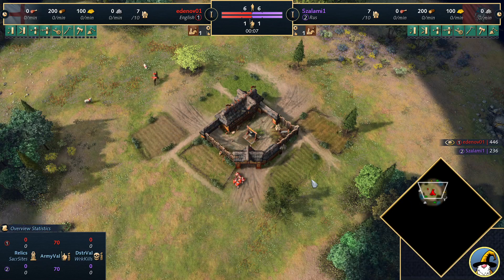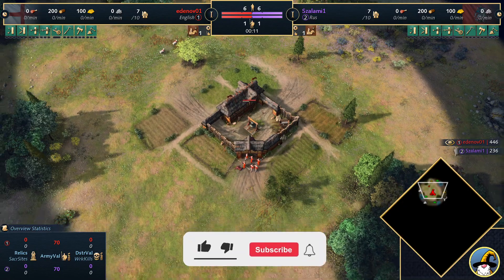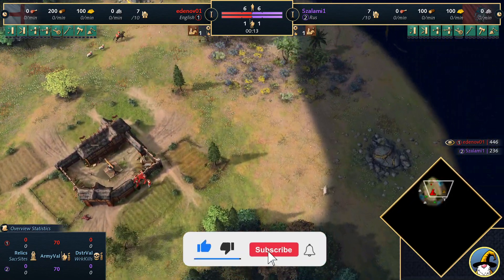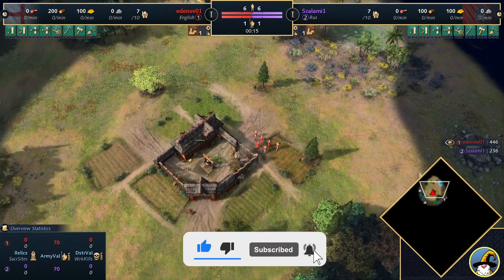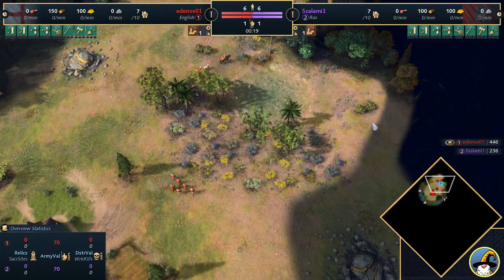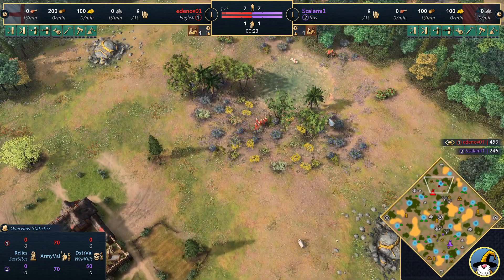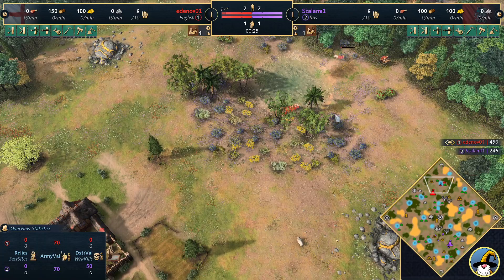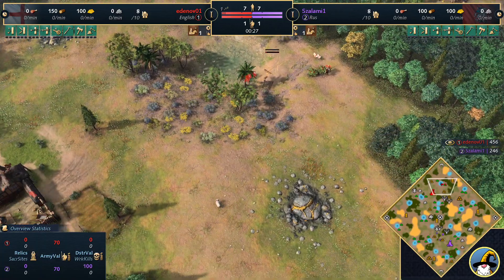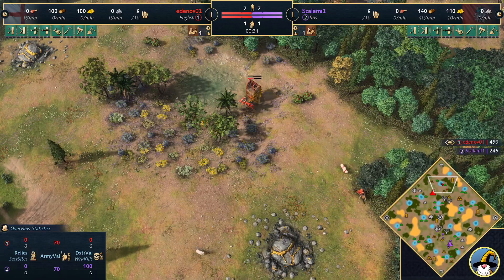Welcome to a casted game of Age of Empires 4. Spawning in on the north side of the map in the color red, it's Ed — Edenovo01. We're just going to call him Ed. We're on a brand new map in the ranked pool. We're on Wetlands. We're on the new patch, which means we've got a few new maps in the ranked pool, and this is one of them.